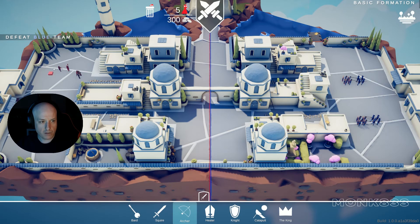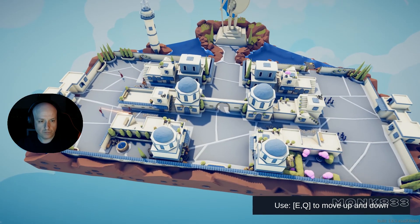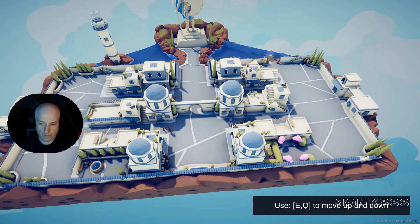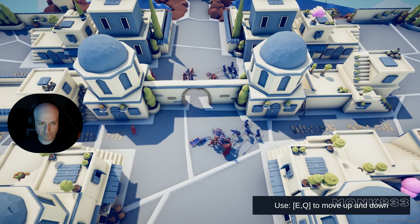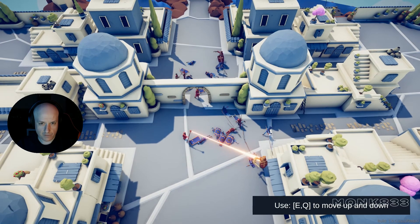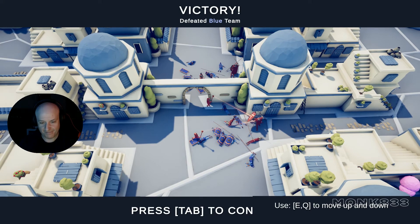Maybe squires then — two squires. Okay, let's go. We have two healers, two knights, and two squires. Okay, now it's good. Perfect. So knight is the key!